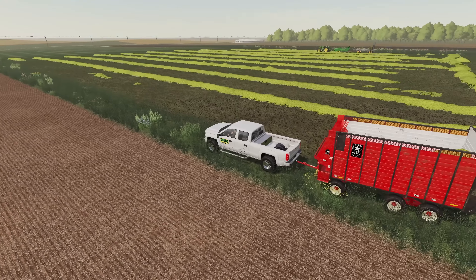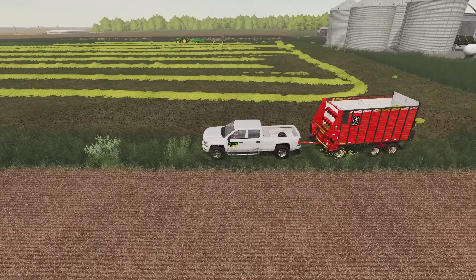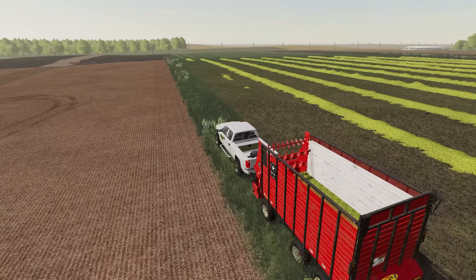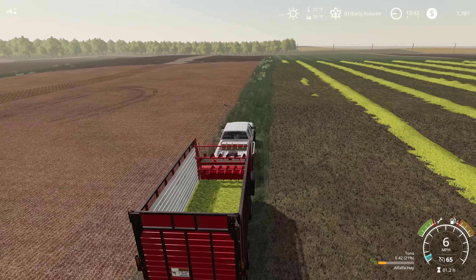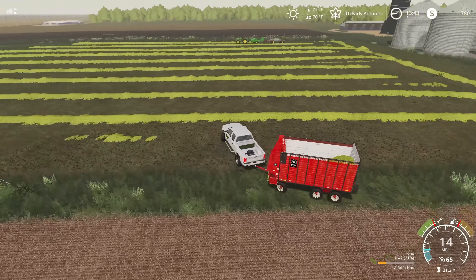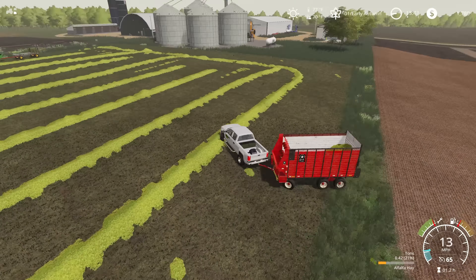Hello and welcome to Kettert Farms. We're back with another episode of Royalton, Minnesota, and last time we were trying to get this grass pickup to work on this field and put alfalfa into this forage wagon, and we were successful to a point, but I came to two realizations.